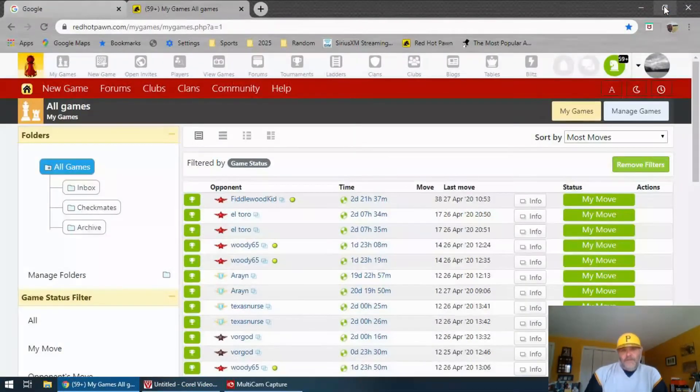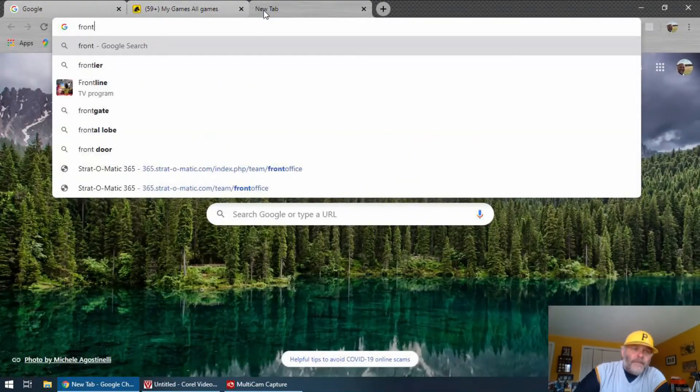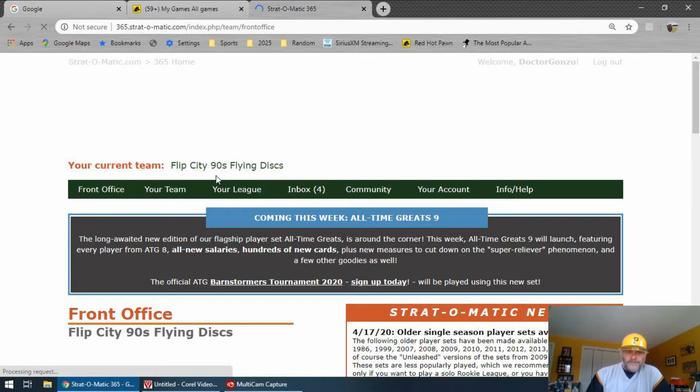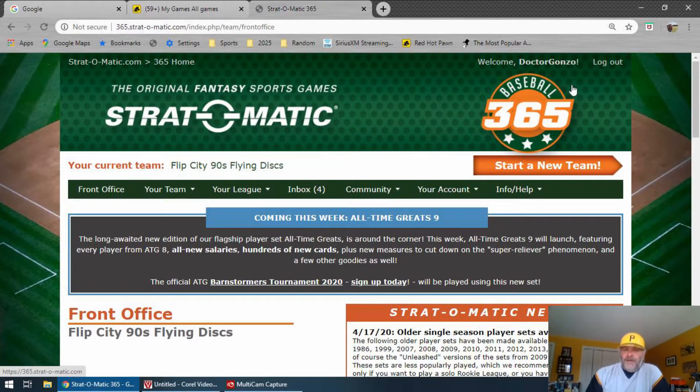So let's go to Strat-O-Matic here. Stratomatic365.com is what we're looking for. Here's my front office, and once you get your account created — that shouldn't take too long — a typical team costs you $20 and gives you approximately 10 weeks worth of fun.